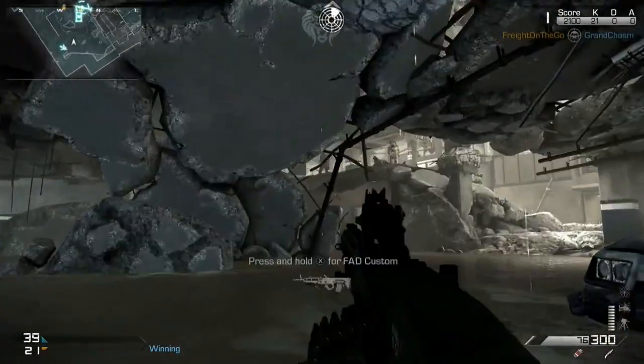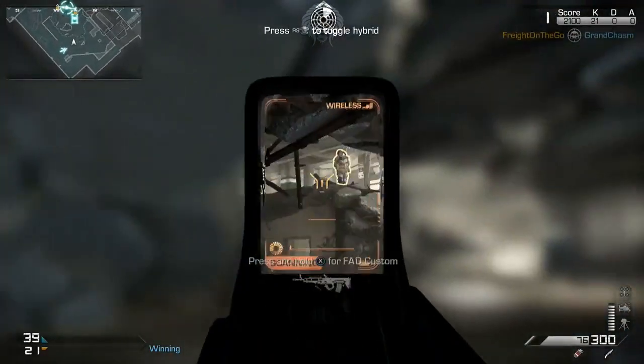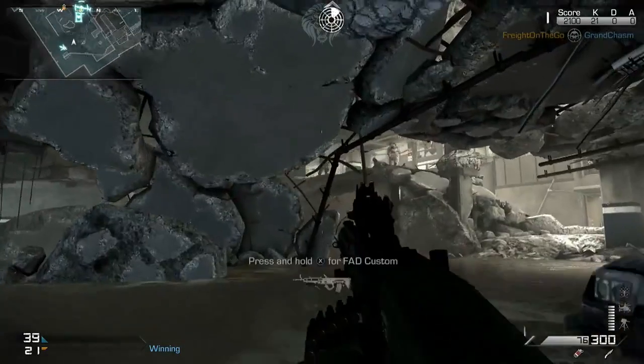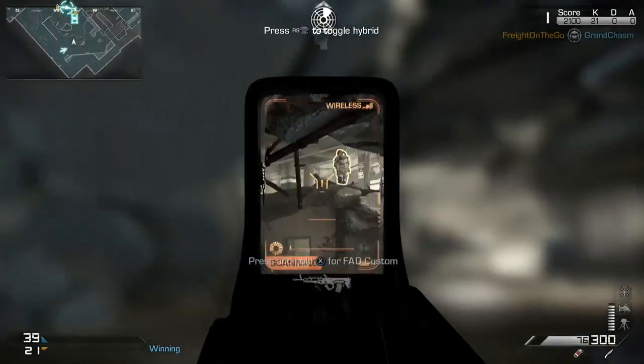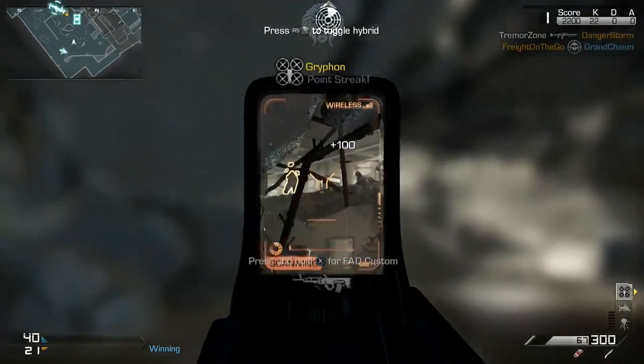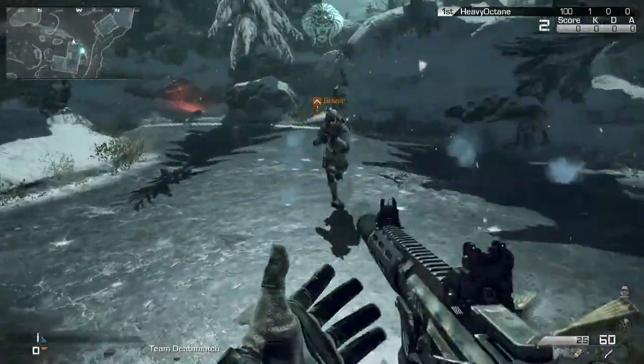Then we see the hybrid scope demonstrated — you can actually flip it up and choose between iron sights or the hybrid scope itself. It looks like a target finder and millimeter scanner combined into one scope. Then he earns the Griffin killstreak.